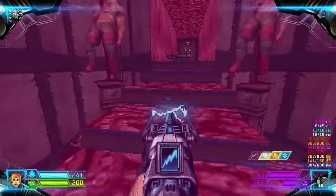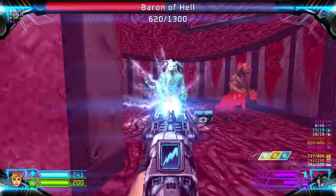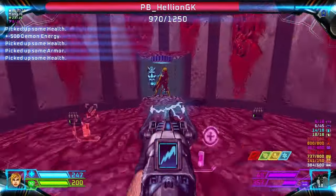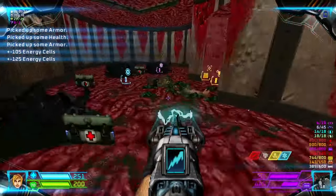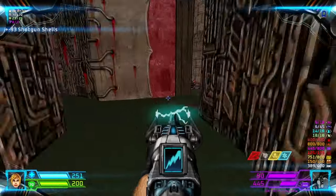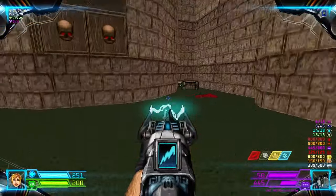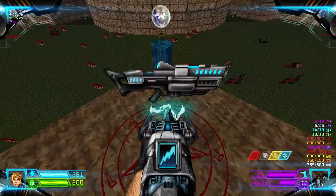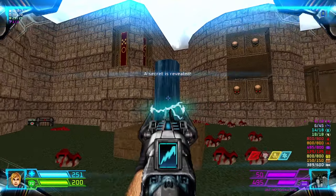Alright, now head upstairs, open the door, but there will be four barons. I gotta head back and collect the final two items. Take this teleporter, and you'll have the lightning gun, and then you gotta strafe run to get that Megasphere and your only secret in the map.